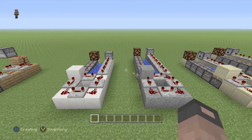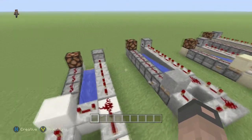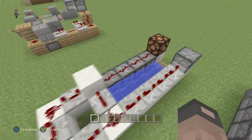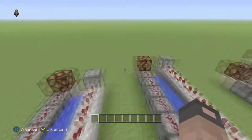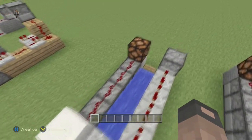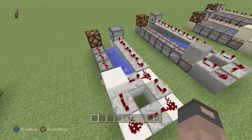Hey guys, what's up, this is Zach from Rocket Zero and in this video we're gonna be going over how to make dual shot cannons. This one's just weaker than this one — this one is only four TNTs propelling it and this one is six. You may have seen some other TNT cannon designs on our channel, but this one uses dispensers so it's pretty rapid firing.